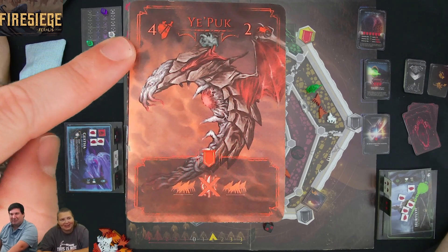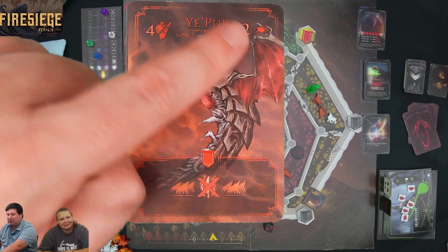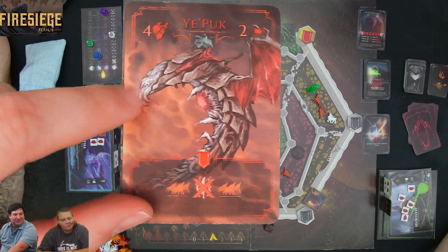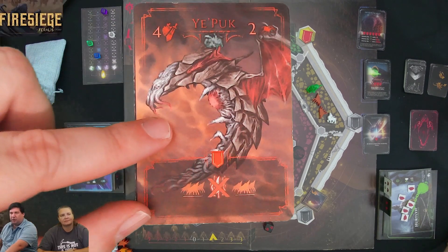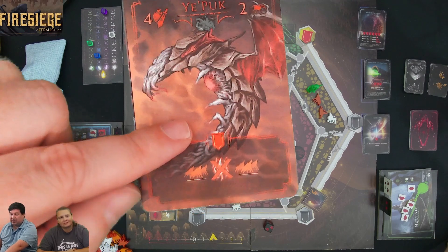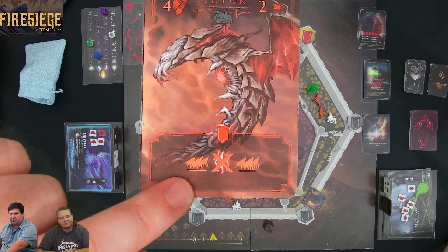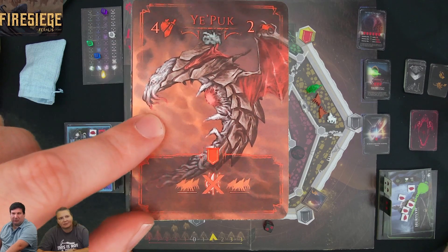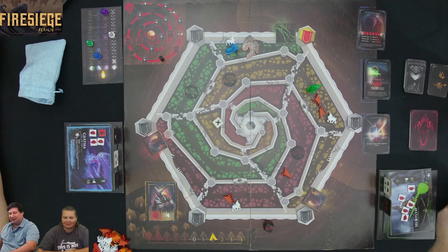Let's look at the Yippook's card. Each big monster does something different. This one: if we defeat it, we get one banner. His special ability is that he cannot be defeated if there are any other enemies in his space — so he must be the last one defeated. Kim will hopefully be able to handle that.